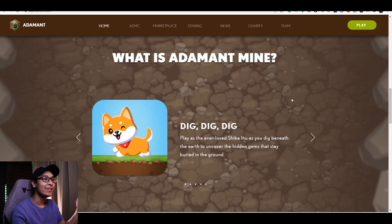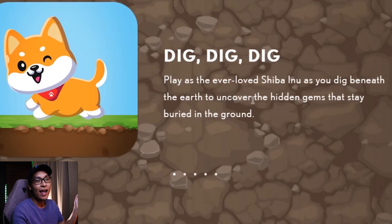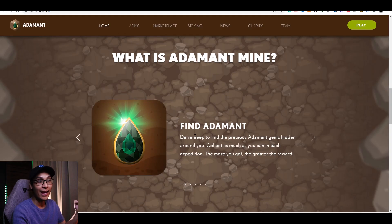So what exactly is Edelman Mine? Over here, it's stated that this Shiba Inu dog — dig, dig, dig — and it says that they as ever love Shiba Inu as you dig beneath the earth to uncover the hidden gems that stay buried in the ground. And the next thing is for you to find the Edelman in order for you to earn for this game.